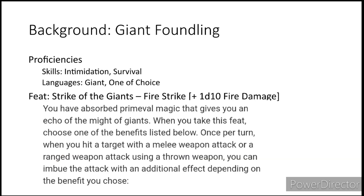Next is our background. We are going with the Giant Foundling, which gives us access to the Feat Strike of the Giants. We're going to pick the Fire Strike ability, which gives our melee weapon attacks an extra 1d10 fire damage. Pretty sweet.